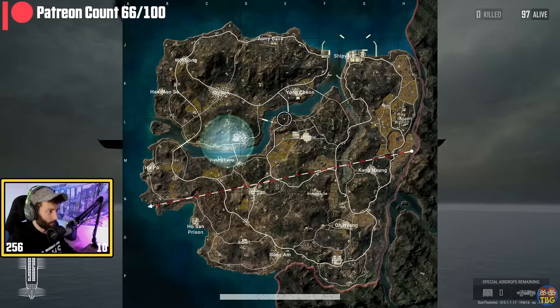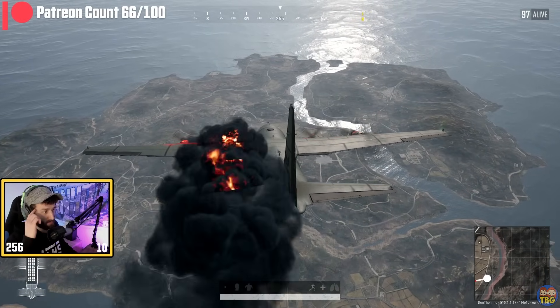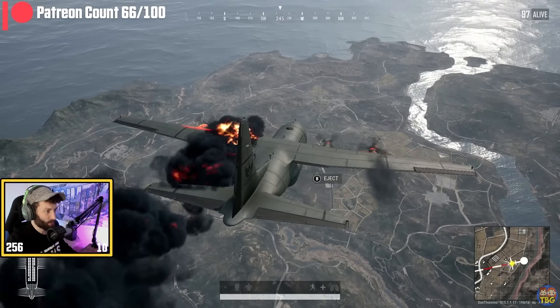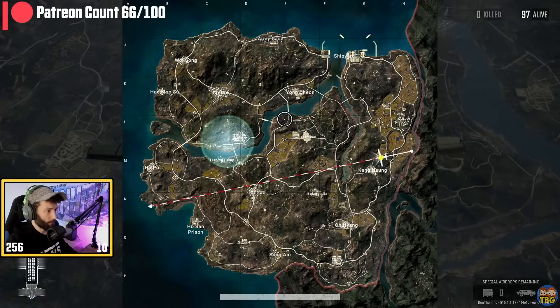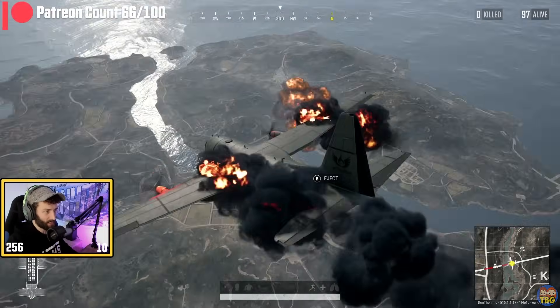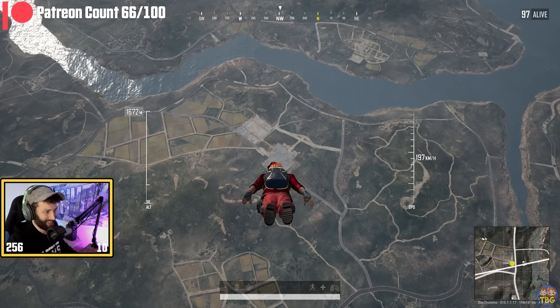Number 16: The Exploding Plane. On Taego, you'll sometimes find yourself in a plane that is on fire and plummeting towards the ground at the start of the game. These planes will not make it all the way across the map, so you'll be forced to jump early. If you don't get out before a certain point, it will boot you out and you'll lose some health. Sadly, the plane does not actually crash into the ground, which would be absolutely awesome.